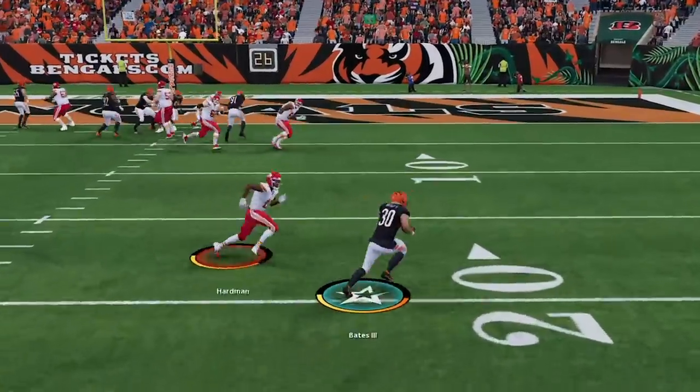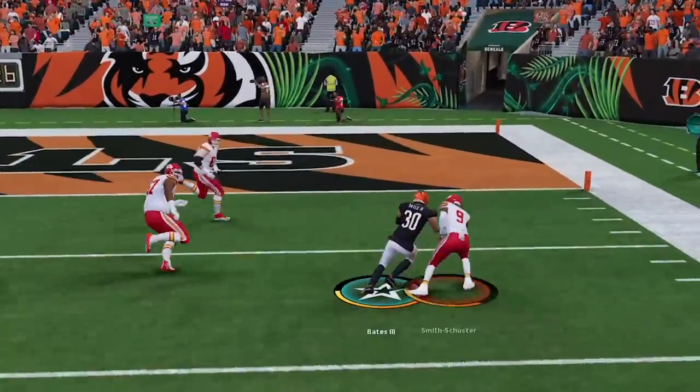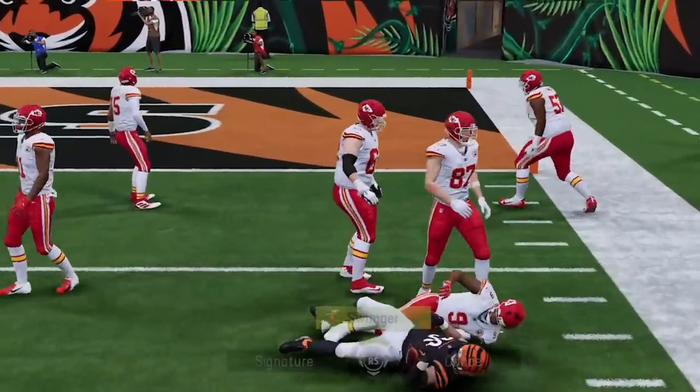Later in the same game where my opponent beat me with the curl in the flat, I now have a seam flat in that area, and we get a very different result — he covers that receiver much better. So you can really run this blitz from two different plays depending on your preferred variation. Personally, I'm starting to like the cover three a little bit more.